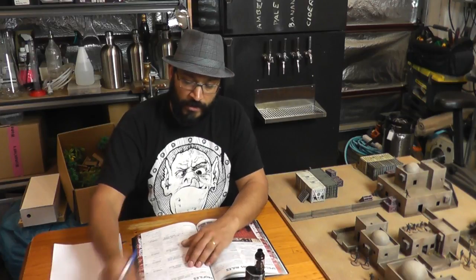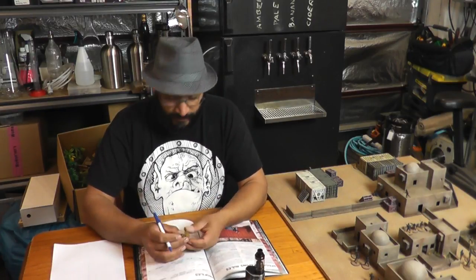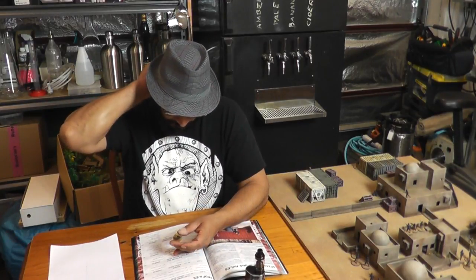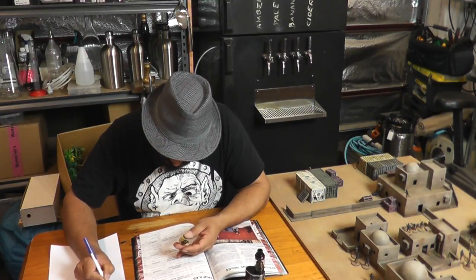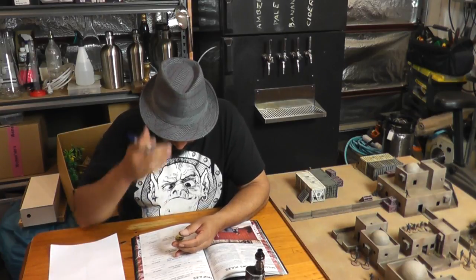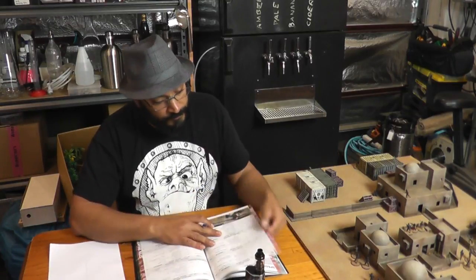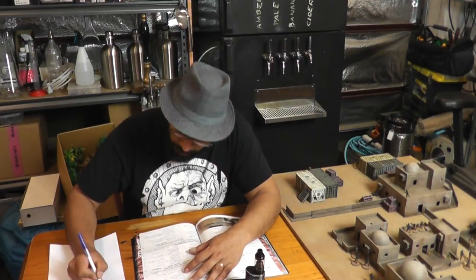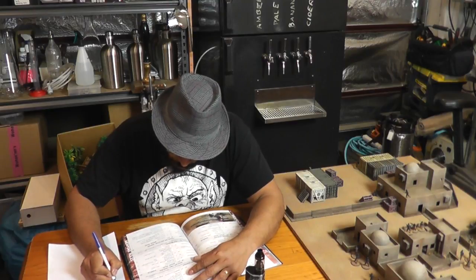Now my US Force Recon guy — he's got a bit more stuff. He's carrying some sort of M4, so he's got a carbine — M4 — and that costs eight points. He's got an underslung grenade launcher, so flipping through the book: under-barrel grenade launcher costs five points. We'll put UBGL on there.